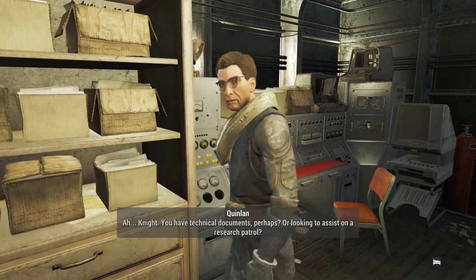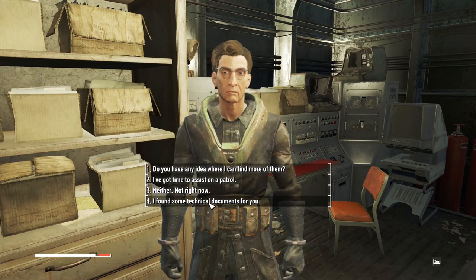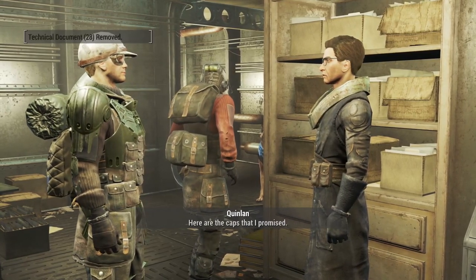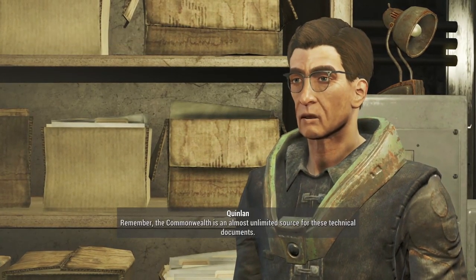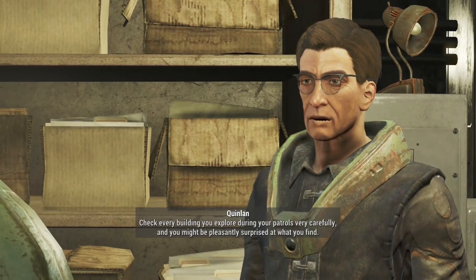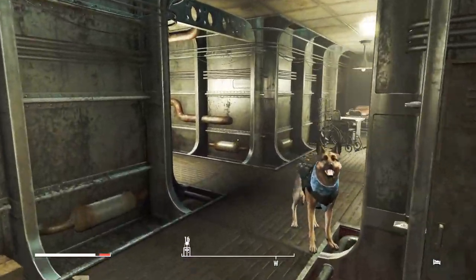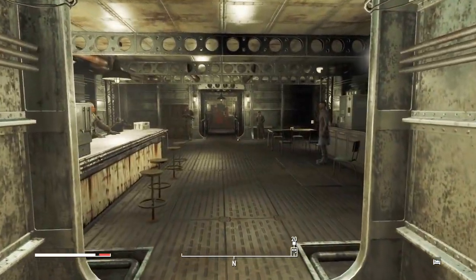Scribe Nariah: I found some technical documents for her. 'These look promising - you have a knack for this sort of work.' She gives 700 caps as promised. Exploring the Commonwealth carefully - 25 caps each for what I find.